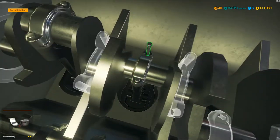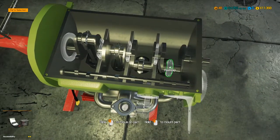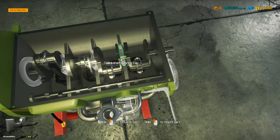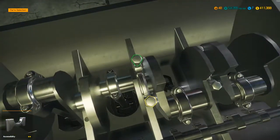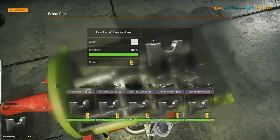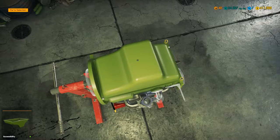We should probably in theory have secured the crankshaft first — would have probably been the most logical thing to do. But this game lets you do things in the wrong order so it doesn't really matter. So let's retain the crankshaft — three of them, number two, and the last one. Then we should be able to stick the sump back on the bottom. And then we can flip the whole thing back around so we're facing the right way.